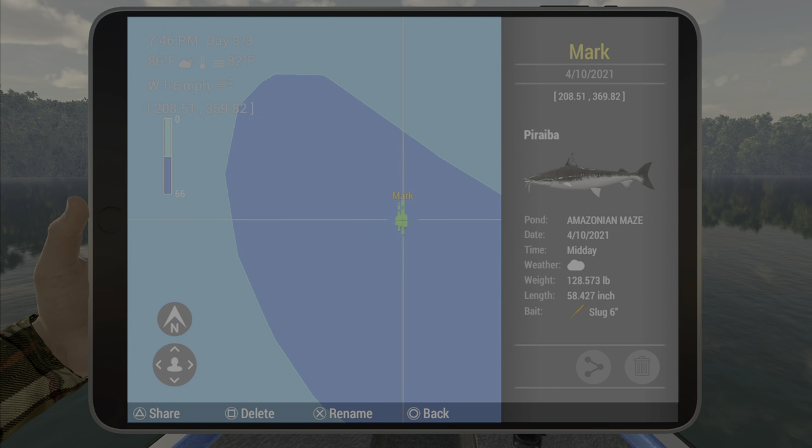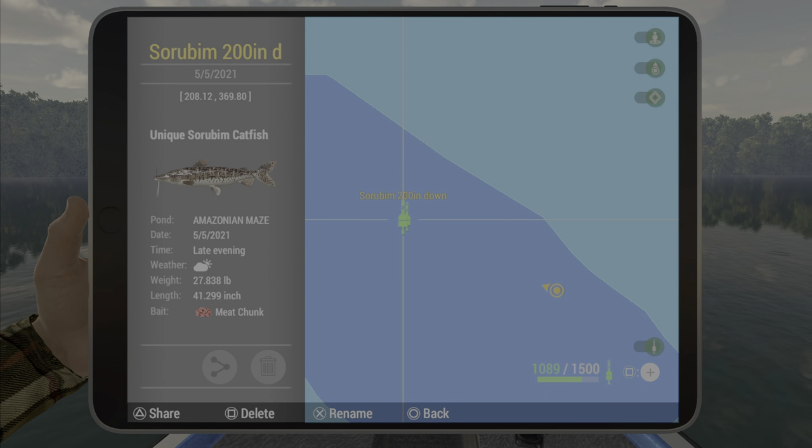You can actually get parana up here as well, but I don't think they get to unique — it seems like they're just trophies up here. But anyway, for the unique sorubim, if you use a size six hook and you go to 100 or 205 down, you want to be using a leader on a wagler.